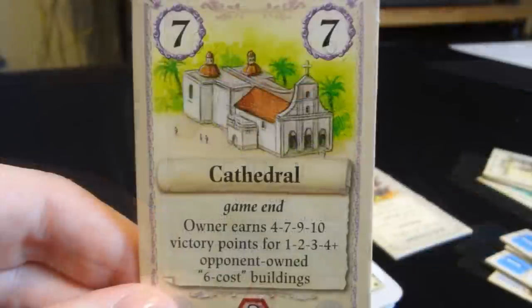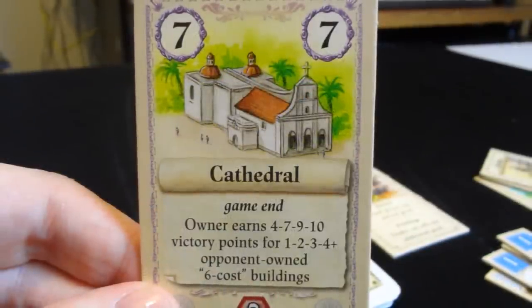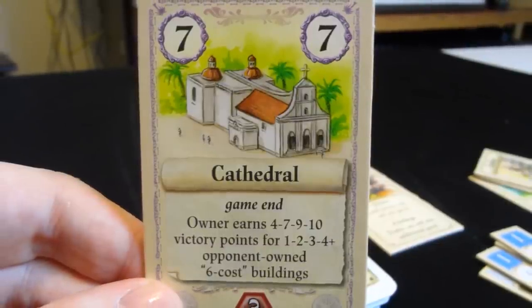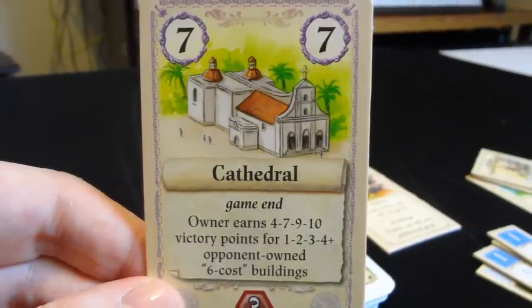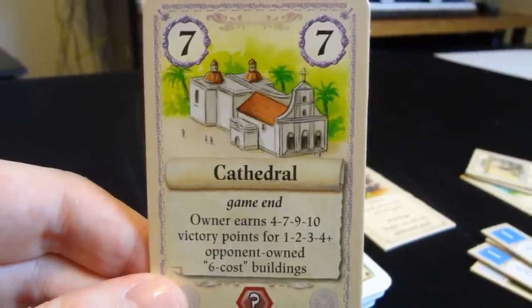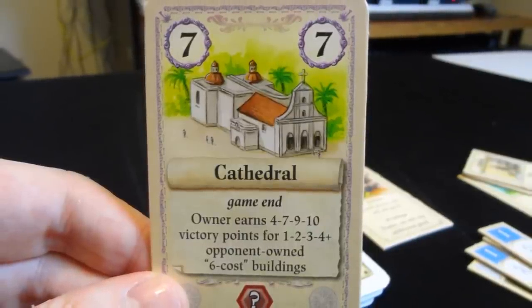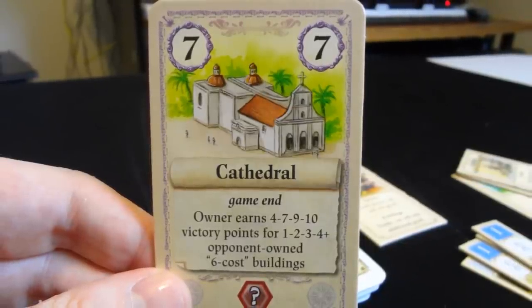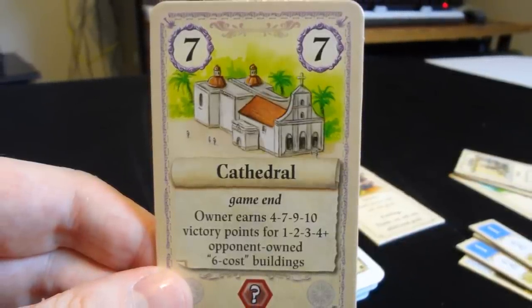Finally, the cathedral: sometimes you don't draw a six-cost end game bonus card and feel shafted, but here the owner earns four, seven, nine, or ten victory points based on opponents' six-cost buildings. So if other folks have built three six-cost buildings, you'll get nine points — a decent chunk. That's pretty much how you play the game. As I said earlier, this is going to be in my top 100, probably top 20.